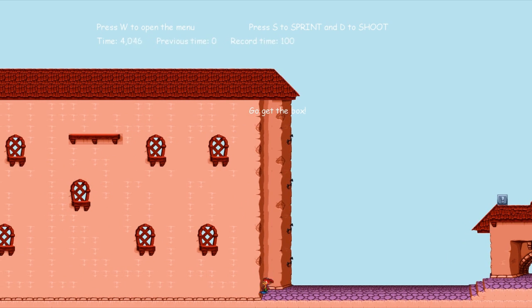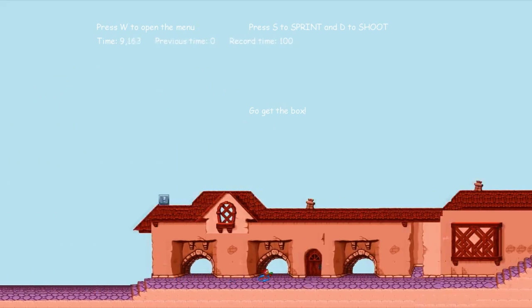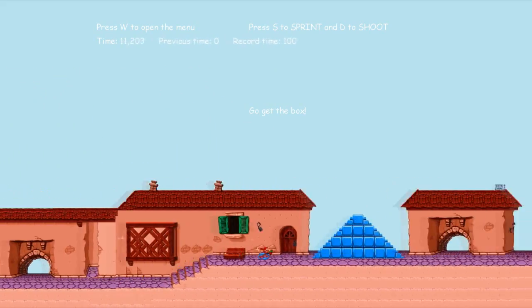So this is the first level. Here you can see some basic collision. You can sprint while holding down S. You can shoot while holding down D.